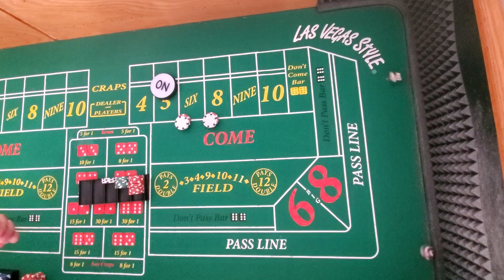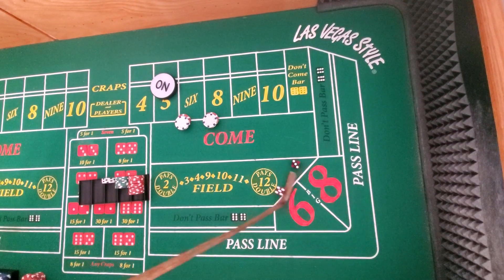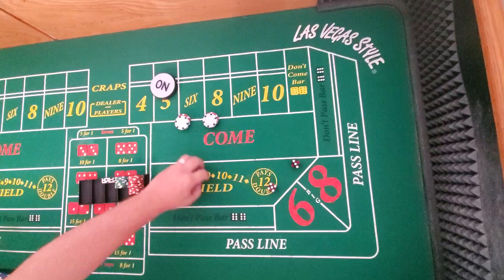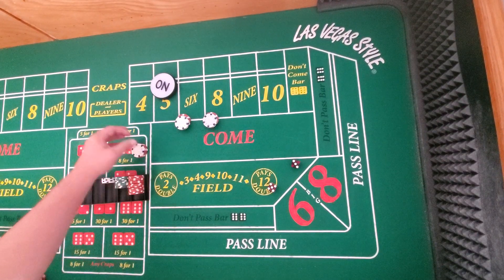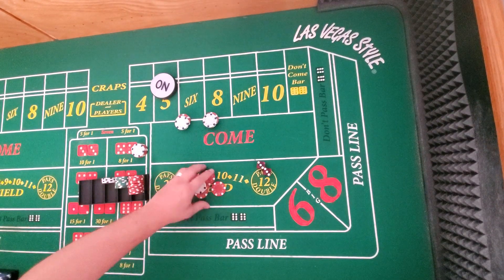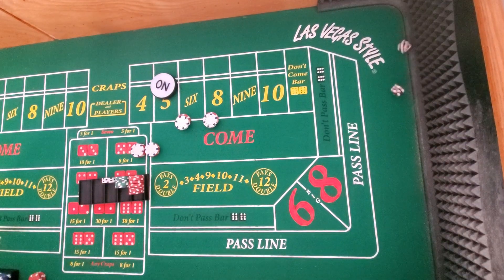You can play it bigger and play it for free, for sure. So we hit a 6 and an 8 before a 7 so far — that's going to pay $21. From here you can press, regress, whatever you want to do. That's up to you. It's only that first regression that really matters.